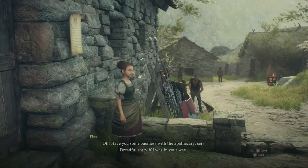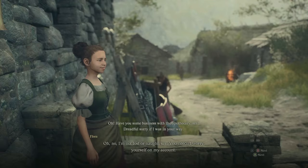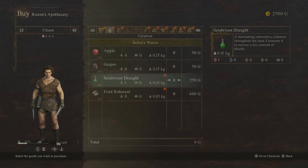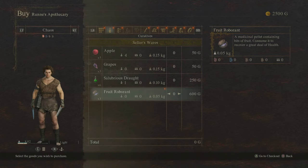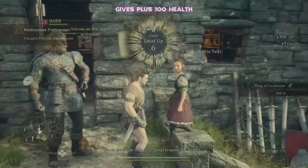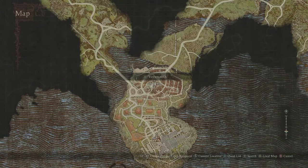Head a little further into the town of Melve and you'll be greeted by this young girl Flora, who will give you a little quest that's very easy to complete. Head into the apothecary right next to her, buy some fruit rubberant, and you'll be rewarded with a bit of XP, some gold, and a Ring of Exaltation that gives you an extra 100 health when equipped.